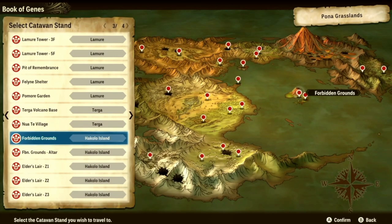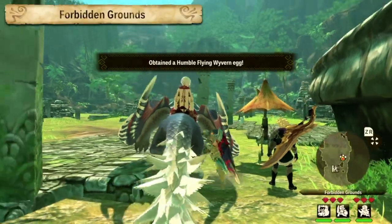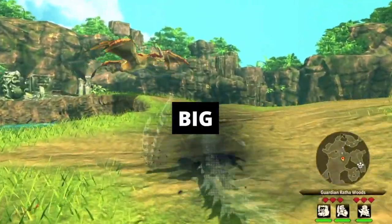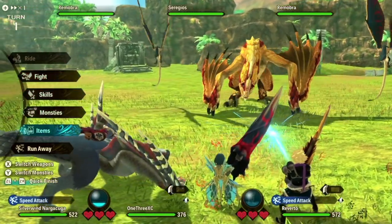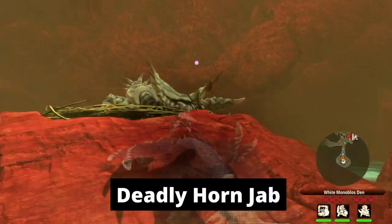Third on the list is Thousand Blade. Thousand Blade is probably the most effective way to cause the bleeding status effect. Bleeding causes the next hit to deal double damage — everybody likes big numbers! The skill itself also deals a serious amount of damage, causing even bigger damage afterward. The only monster carrying these genes is Seregios. You can always find one in the Guardian Ratha's Wood — just fast travel to the Forbidden Grounds and turn back into Guardian Ratha's Wood.